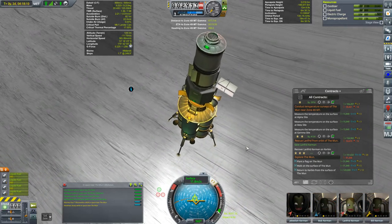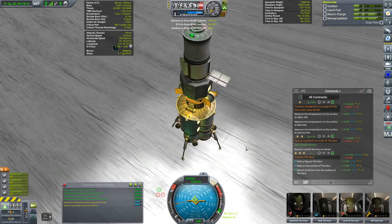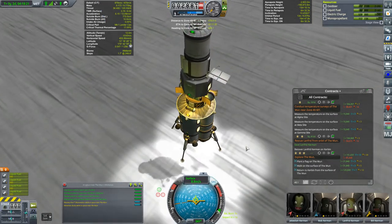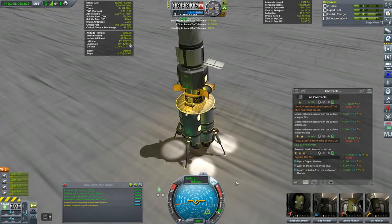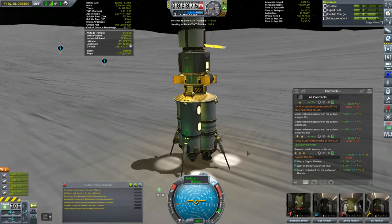We're just going to ride this down. Just about there — see how the lights are helping. There's my shadow. Hit a little hard. Nothing seems to be broken. We're down.